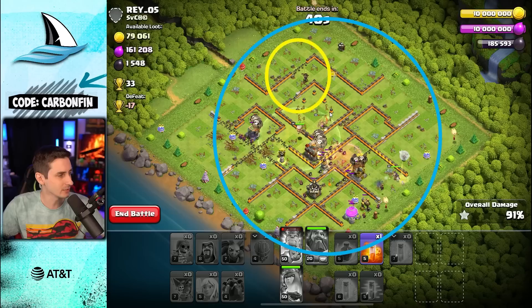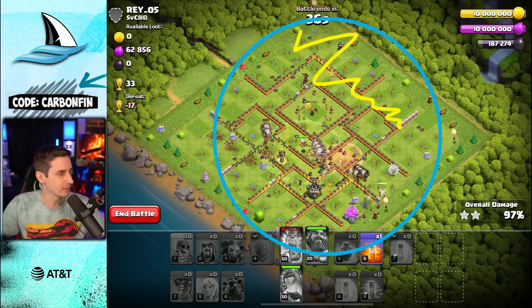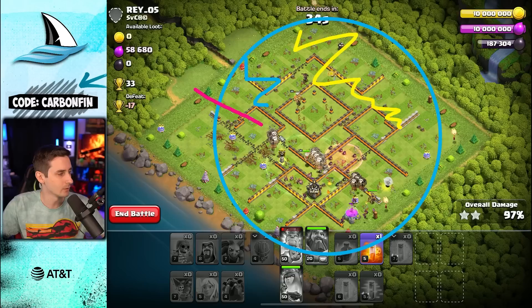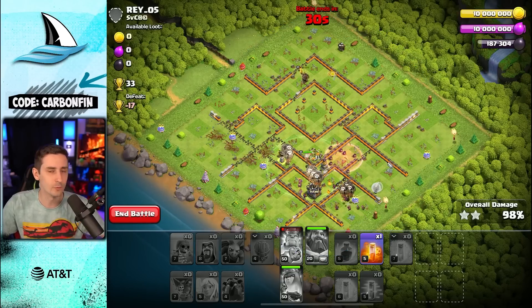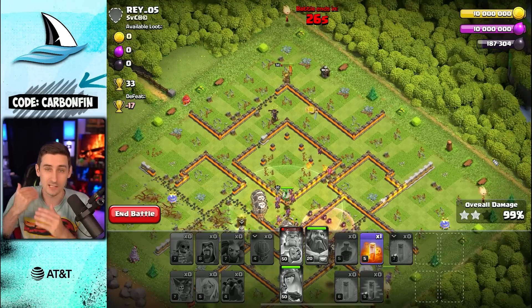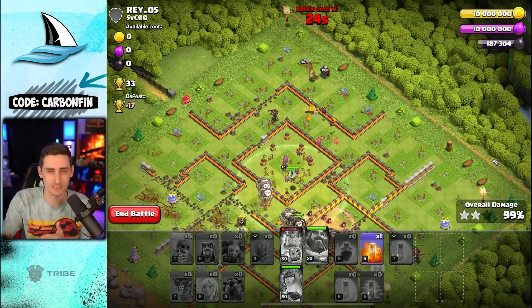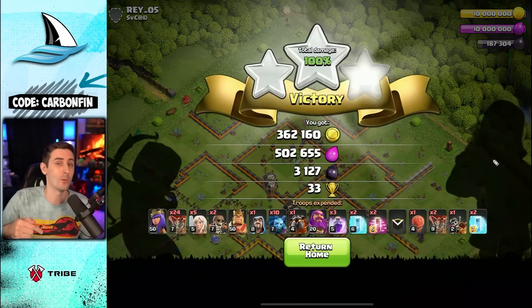Think about it like a circle: the queen took out essentially all of this section here, the king took out all this section, and then the LaLo is responsible for the rest of the base to move around. This is TH11. For TH12, I like to take a jump spell, which is nice, so we'll try to use that.